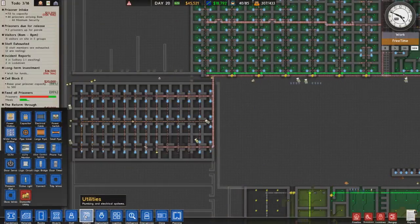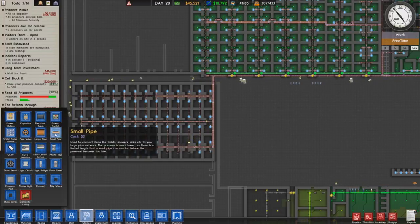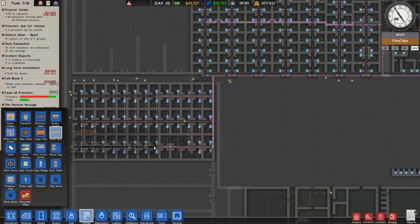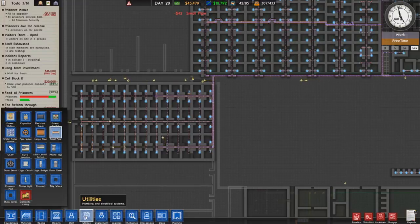They're not quite reaching. What I could do is run a small pipe - I don't want to run a big pipe, because a big pipe will aid escapes. Now, we don't want to aid escapes.